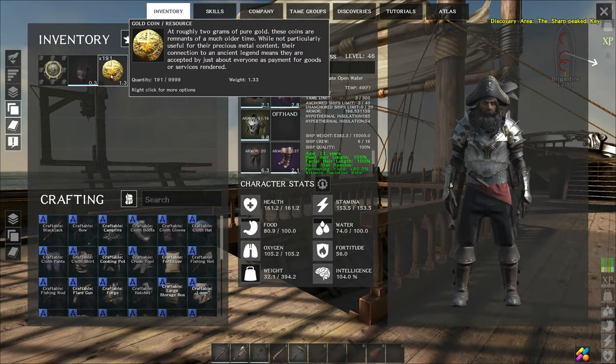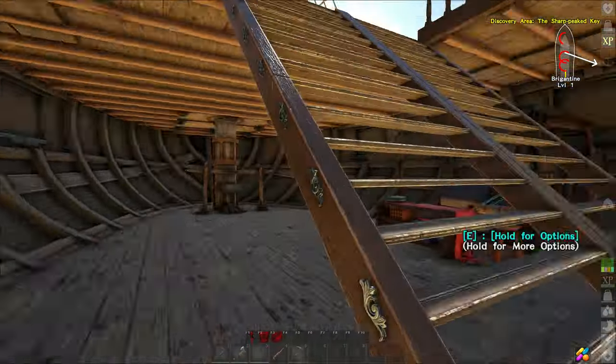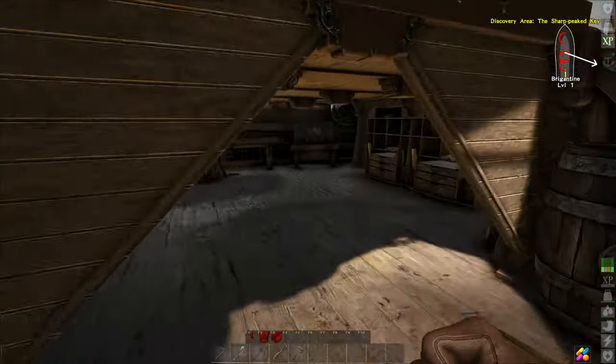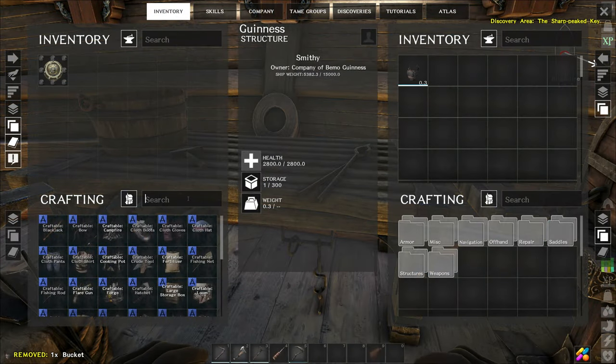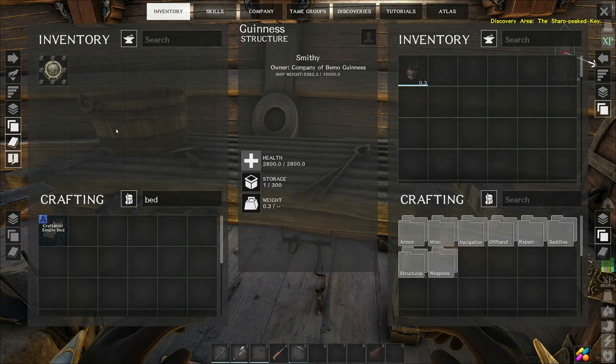So what do we have in our inventory? We need to get rid of the gold and probably the bucket just for weight reasons. Let's see if I can remember where everything's at — new boat and all. It's been quite a few days since I've played, so everything is a little weird for me. First things first, let's get the bed made. We're going to need a little bit of resources: fiber, hide, thatch, and wood.